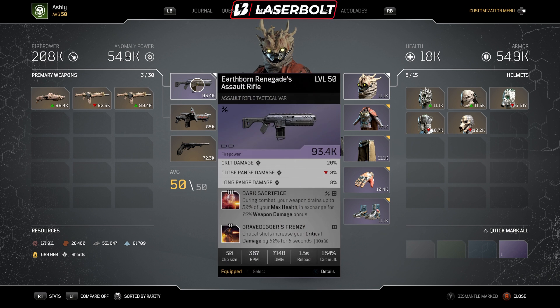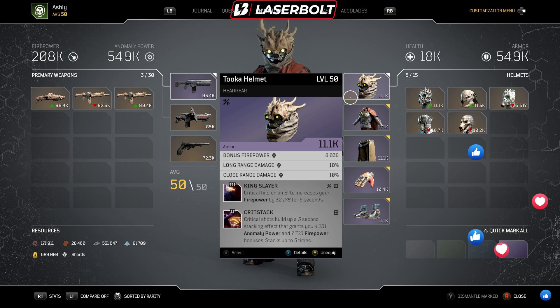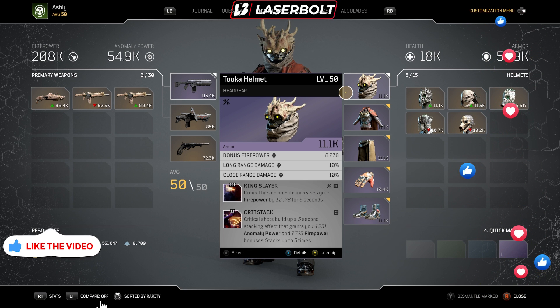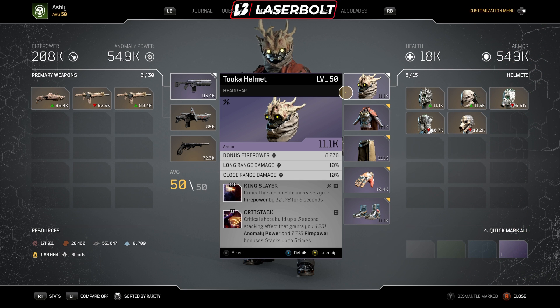The only problem is that when you switch to the secondary, you will lose one of the main perks of this build, which is the Blighted Round. For our helmet, we are running Bonus Firepower, Long-Range Damage, and Close-Range Damage on every single piece of gear — that is a requirement. This is going to allow you to get extra damage, shoot enemies close and get that 10%, and maintain long-range damage as well.